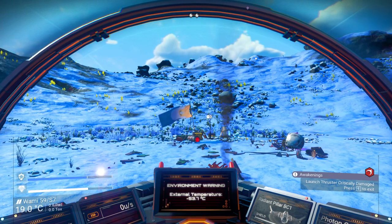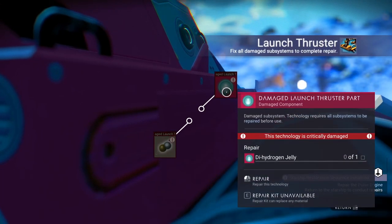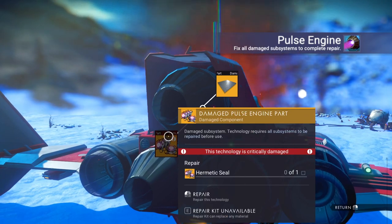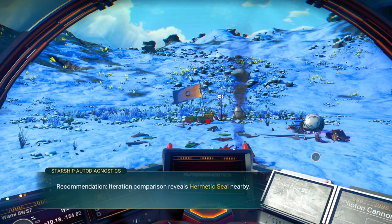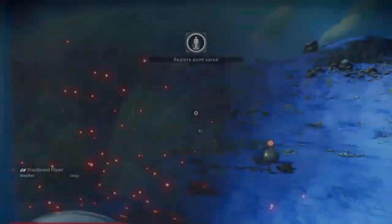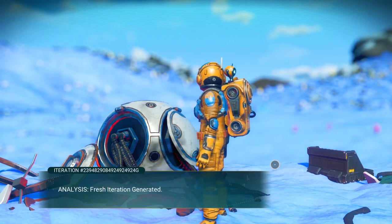This isn't as good as half though — we don't have Ewoks and no trees either. Okay, metal plating, for which we need more ferrite dust. Launch thruster needs pure ferrite. Pulse engine needs metal plating, then hermetic seal. Vital ingredients missing — unable to synthesize required components. Yes, I know we needed the hermetic seal. All right, I remember this part. Out we go to access the distress beacon. Boundary separation failure likely. Sentinel intervention — darn sentinels.